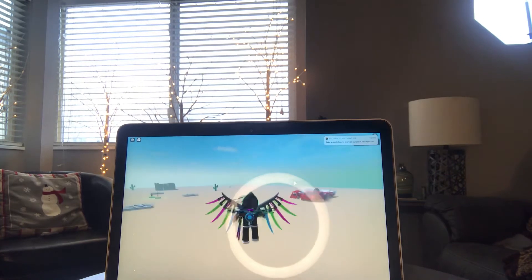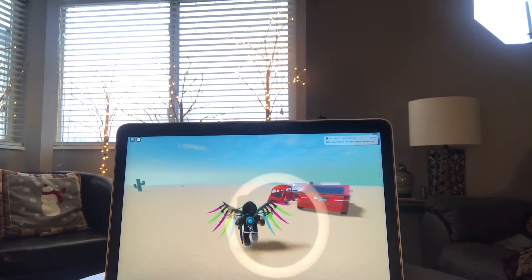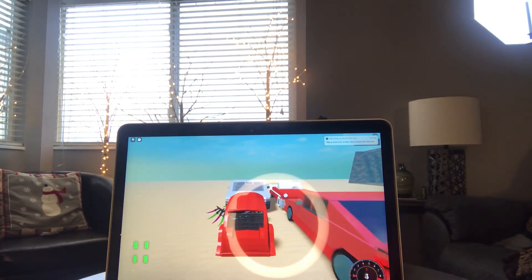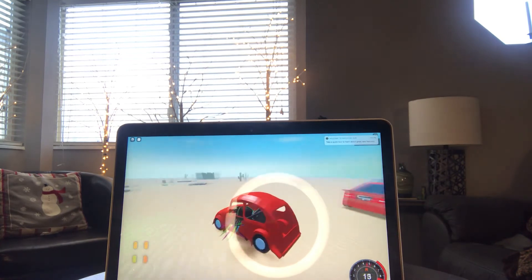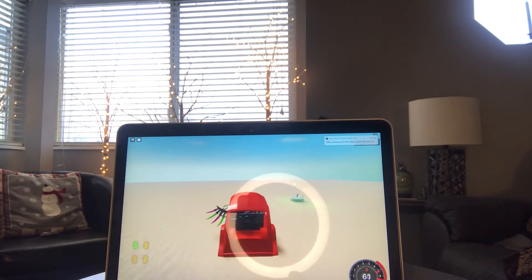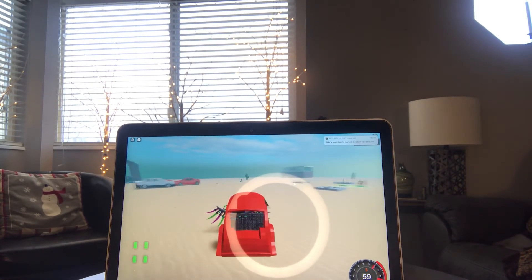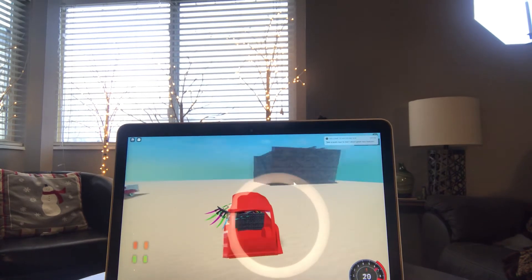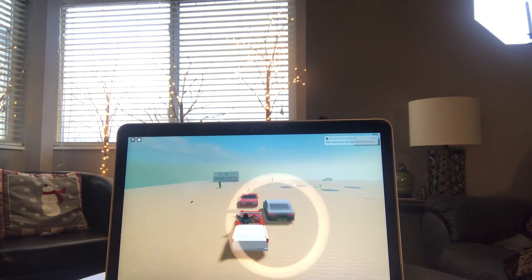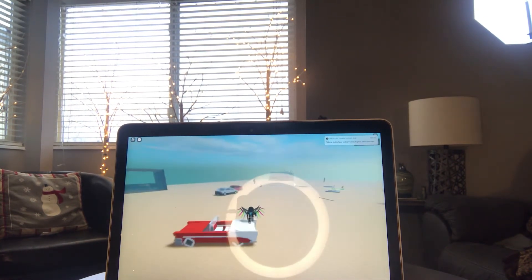We have some cars over here and this is what's pretty cool. For example, if we hop onto this one, you can actually drive this car around the map. The map isn't too big so there's not much room to drive around, but I'm pretty sure all the cars are drivable except for the gray one. I'll show you this one — you can drive around in this car here.